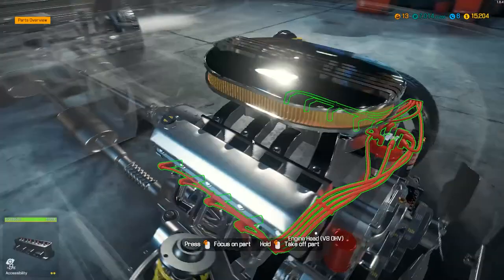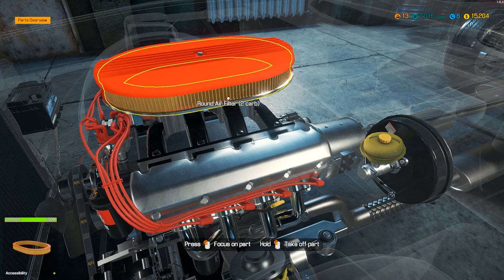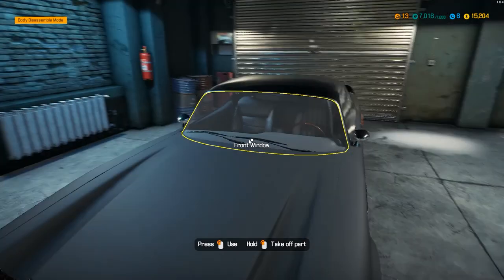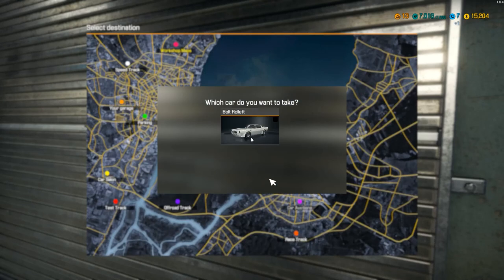Where's my dipstick? It's around here somewhere. Yeah, that's pretty close. All right — now we're going to the racetrack. I have no idea what this car's going to do, but we're going to find out.